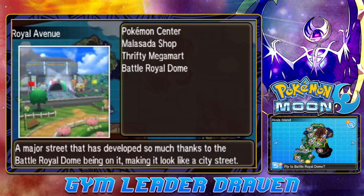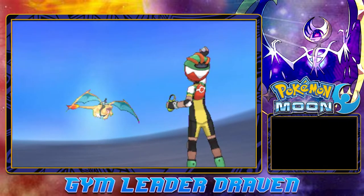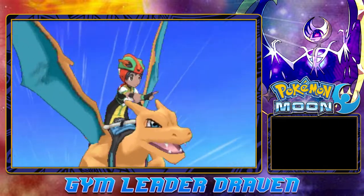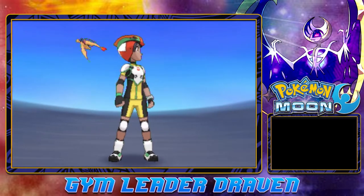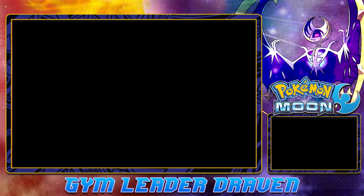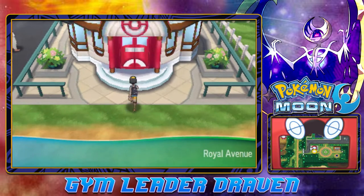The adventure is going to be something right here. Let's go ahead and fly back to Royal Avenue to make it easier for us. Look at that Charizard — or Godzilla — coming from Kanto, and here we are back in Royal Avenue.